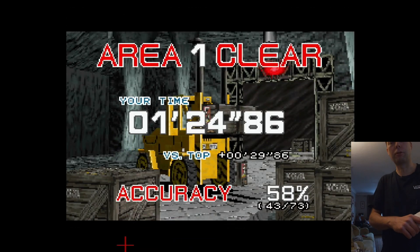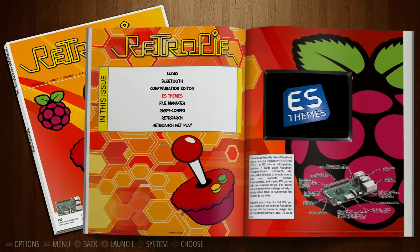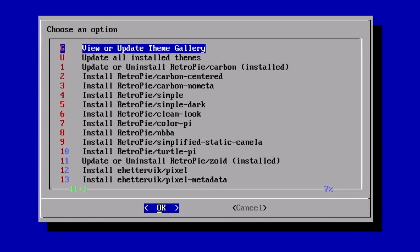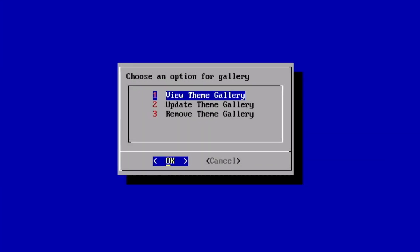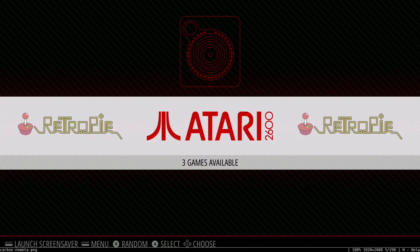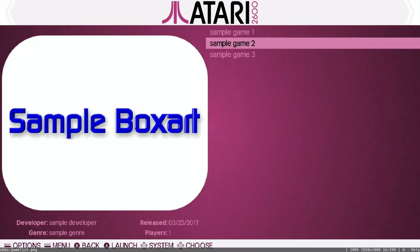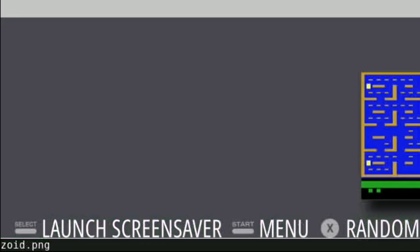Let's quit out of that and go through a bit of the menus. Let's go into the RetroPie menu and pick themes - I'll show a few of the different themes I chose. You've also got the option to view or update the theme gallery. I've already updated it so there are loads of themes in here. You can just flick through - keep pressing the B button and it will go through them.